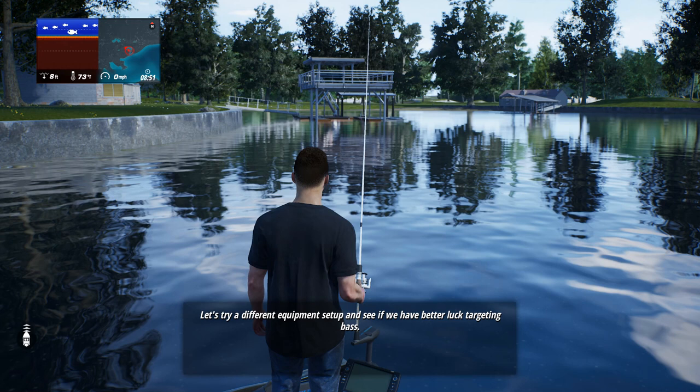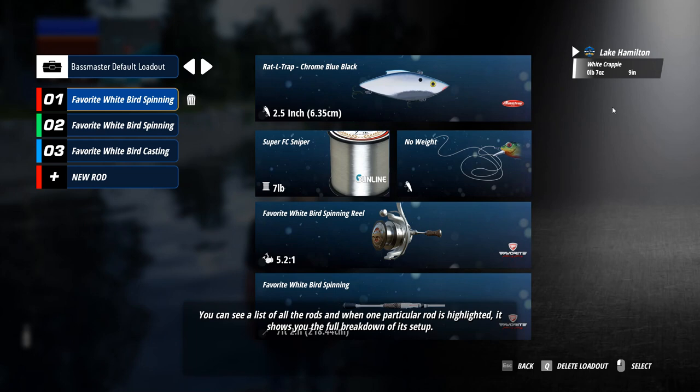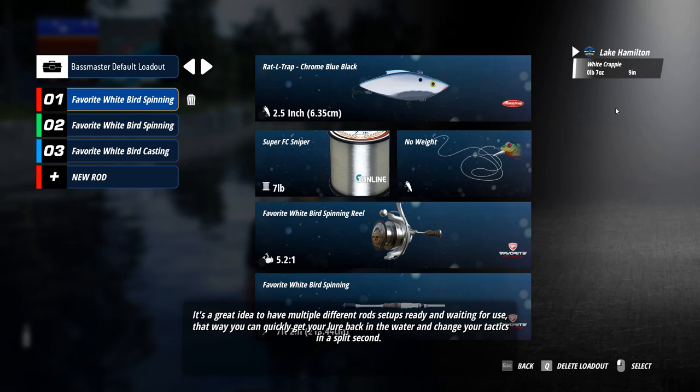White crappie. Let's try a different equipment setup and see if we have better luck targeting bass. Your boat is equipped with multiple rods and reels, so you can have many different rods set up and ready to fish at a moment's notice. Open your inventory — the inventory screen shows all rod setups stored in this boat, with a full breakdown of each setup. You can select and change any part of the rod setup using equipment you already own, or purchase new items. It's a great idea to have multiple different rod setups ready so you can quickly change your tactics in a split second.